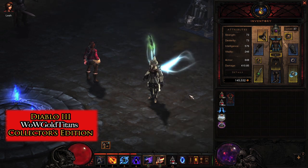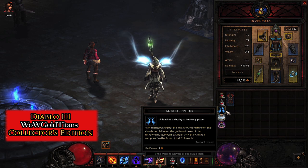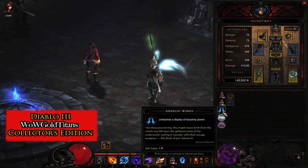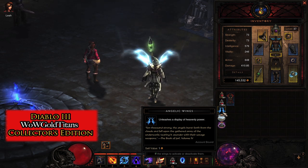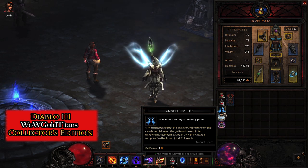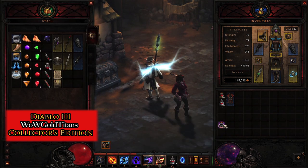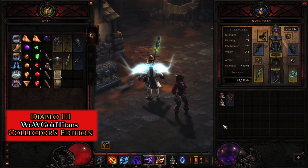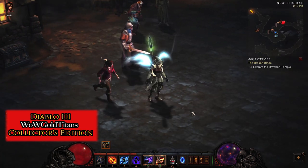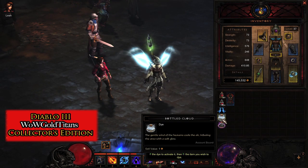Just wanted to share these off with you. The way you get these items if you have the Collector's Edition is when you make a new character, these items will appear in your inventory. If you already have a character made and didn't get these items because you added the Collector's Edition after — like I did, a week after — you can create a new character, put these items in your stash, then go to your other character and put them in your inventory.